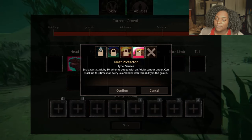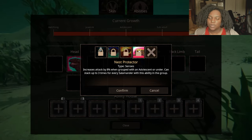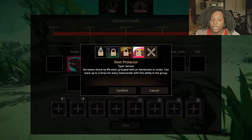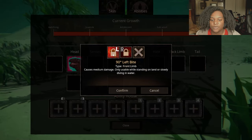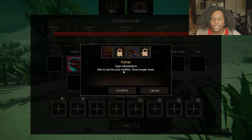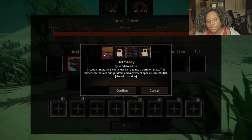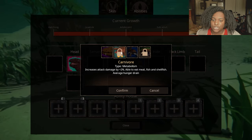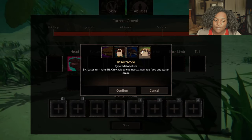That's the first time I've seen an ability that gives a buff for having someone weaker of the same species on your team — can stack up to three times for every salamander with this ability in the group. Front limb: ninety-degree left bite causes medium damage, only usable on land or slowly diving in water — same thing for right bite. Metabolism: Fisher is able to eat fish and shellfish with slow hunger drain. Dormancy — in tough times the salamander can get into a dormant state, immensely reducing hunger drain and movement speed, only eats fish. Carnivore increases attack damage by two percent, able to eat meat, fish, and shellfish. Insectivore increases turn rate by four percent, only eats insects.